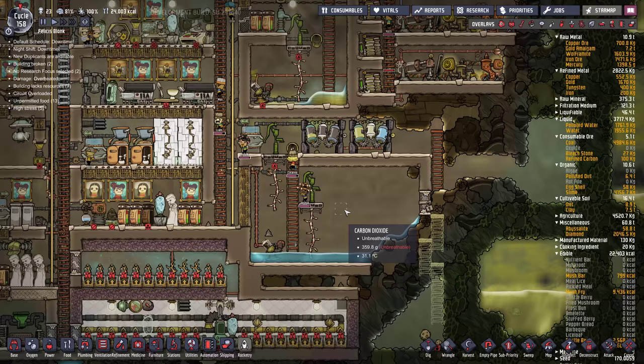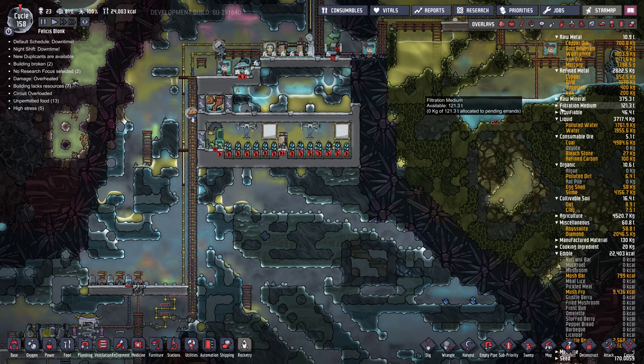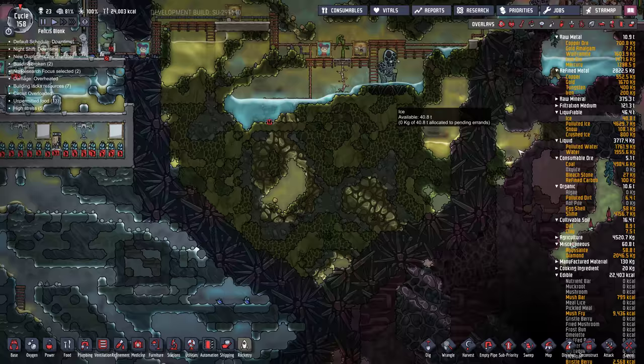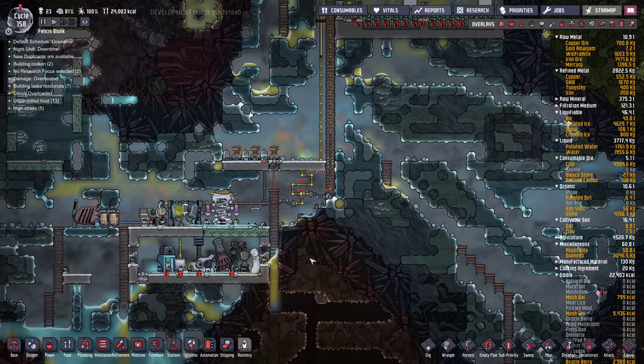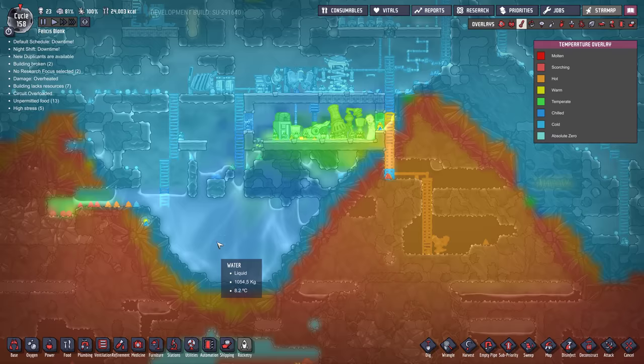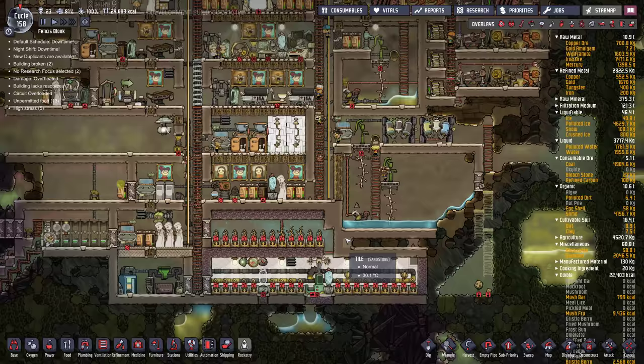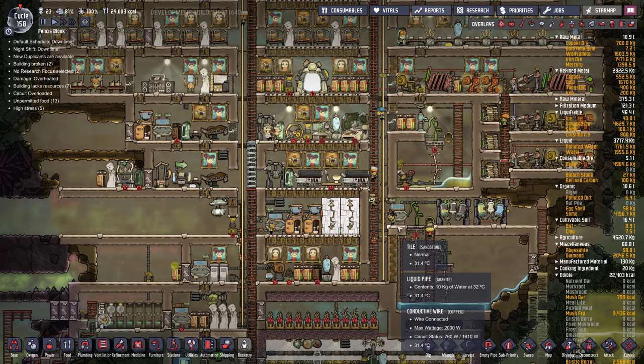We could build some ice in here — that would actually help. Let's see how much ice we have. We've got 40 tons of ice. This pump was made out of iron, so it's boiling. We've got lots of nice cold water down here — we could pump the water out of here and bring it up in an insulated pipe, and actually cool the base down with it while we fill this tank. I'm going to kill two birds with one stone.